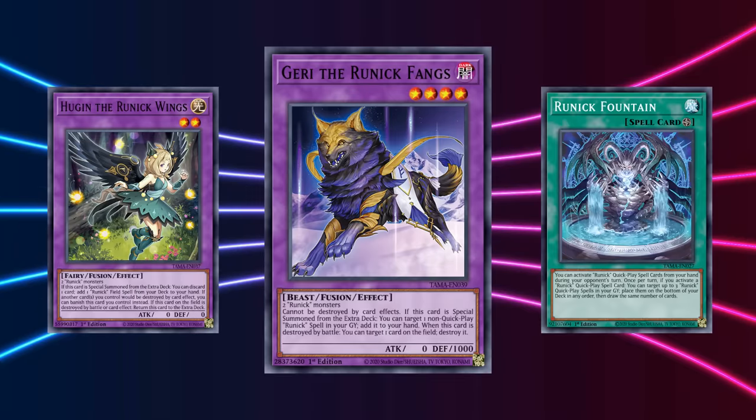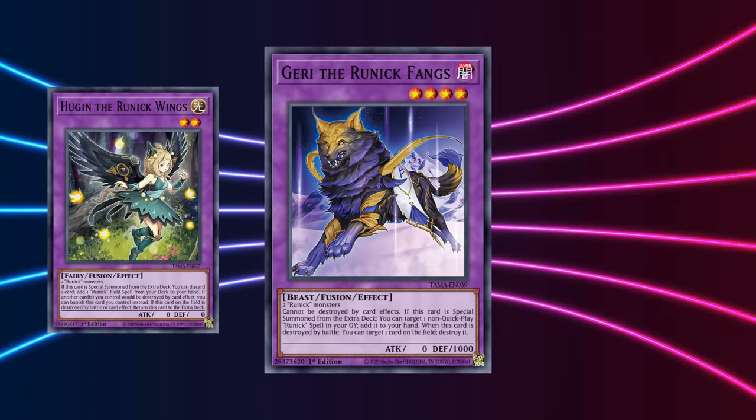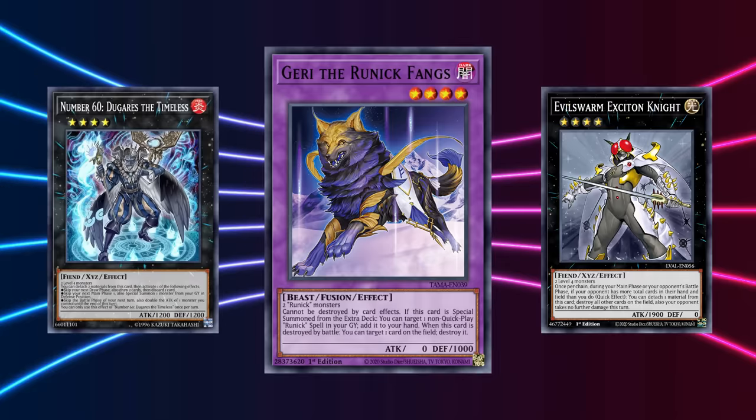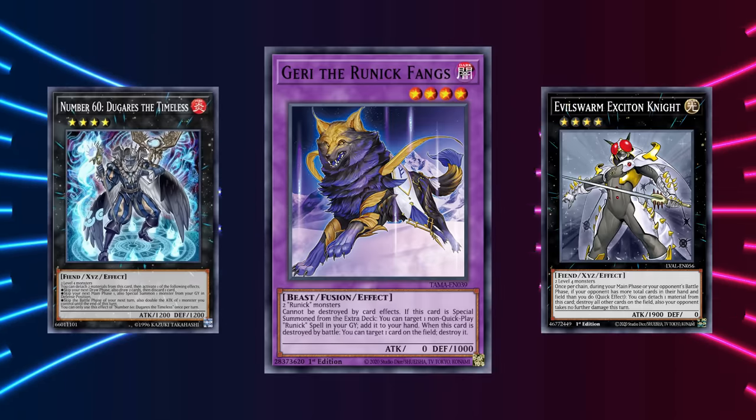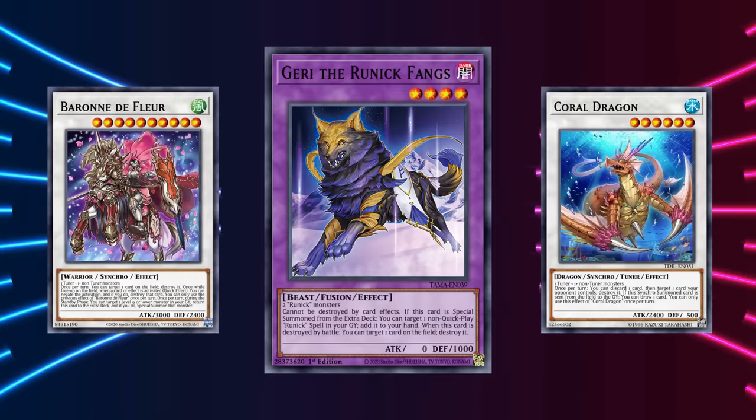But like Hugin, Gary is also a strong body because it happens to be level 4. This makes it a great tool for Xyz plays like Exciton and Dugares, but also makes it very interesting for Synchro strategies like Nechuria, which can easily make the level 6 Synchro Tuner monster to then climb to Barone de Floor.